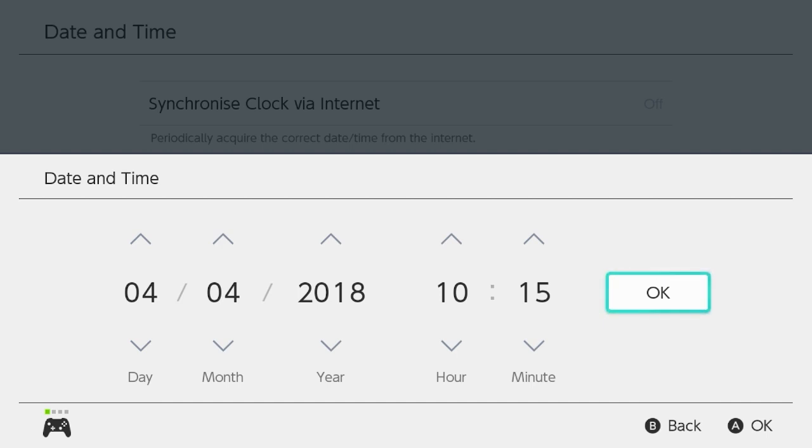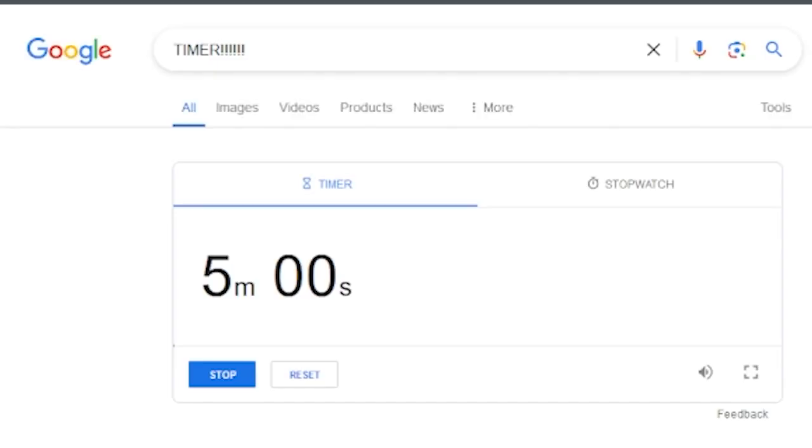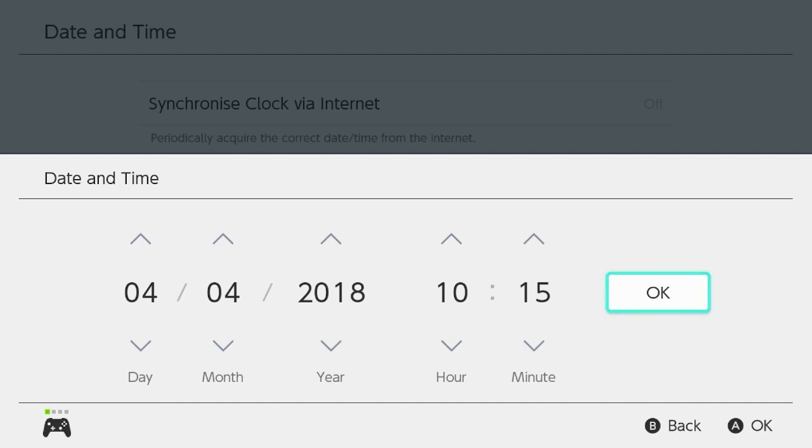Personally I've used the Google timer — all you have to do is search 'timer' on Google and it'll give you a little timer. That's the one I use; it's been reliable so far. We set the timer to 13 seconds, and you want to hit start on the timer the exact same time you press OK.